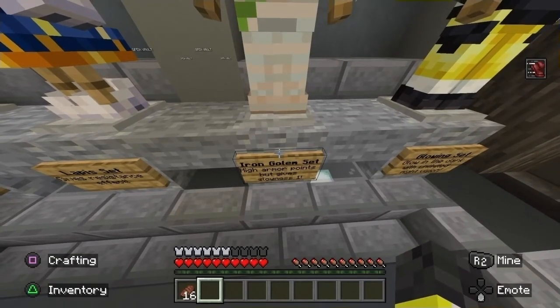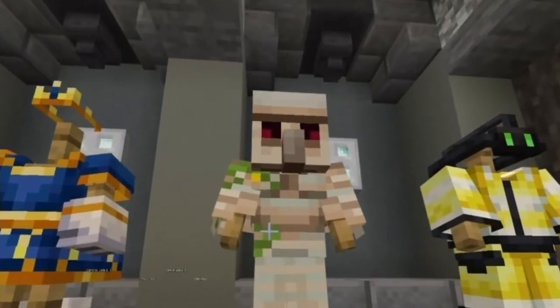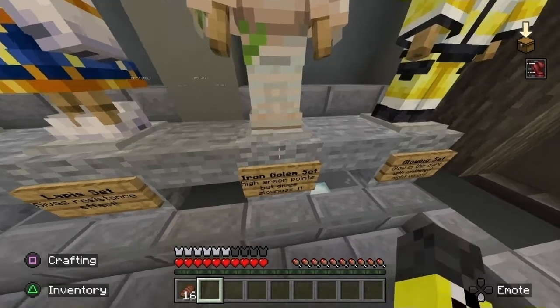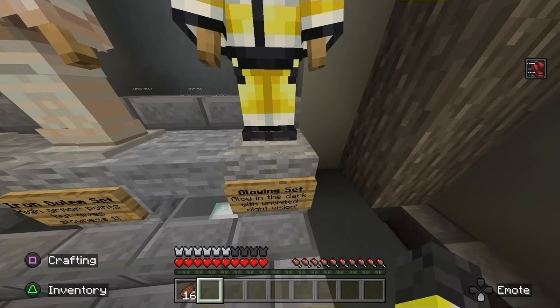Next we have the iron golem set — high armor points, but it gives slowness. So you're telling me the set that gives you all this extra defense only gives you slowness one, but the one that lets you wade through lava — which you could just do with a potion effect — gives you slowness two. There is a potion called Potion of the Turtle Master that gives you more defense and slowness two. This is just buffed Potion of the Turtle Master. I love how I'm looking to my left like there's someone to talk to. I'm not okay. Next we have the glowing set — glow in the dark. That's nice. I want that one.